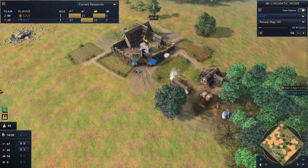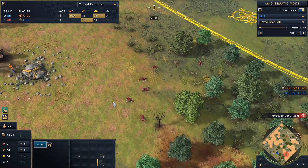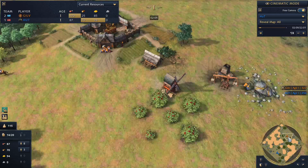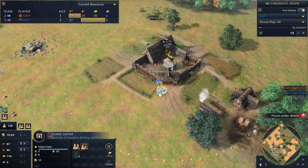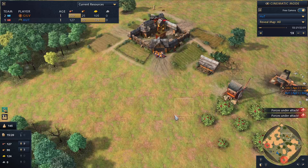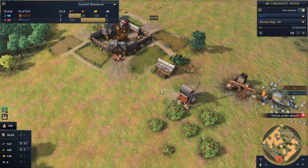I might be wrong on that — they've actually got the same health as a regular mill too. Hut needs to take out these deer; we saw gilv already kill the deer just to deny that gold bounty. I wonder if gilv's going to try and go for a second TC off the back of horseman aggression, because it's easier to sneak out that second town center if you're not really going to worry about getting that super quick early knight or multiple early knights.